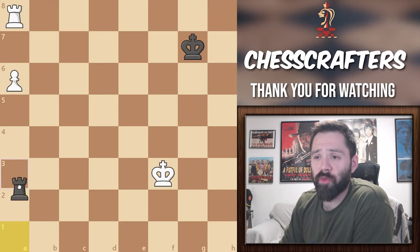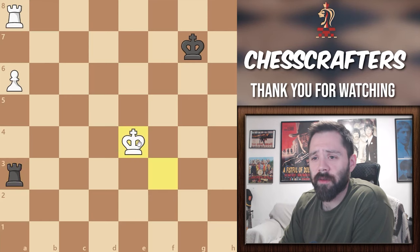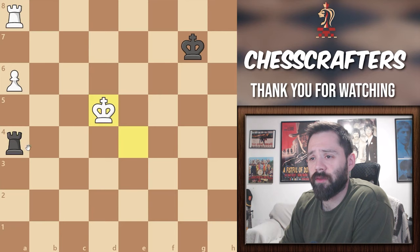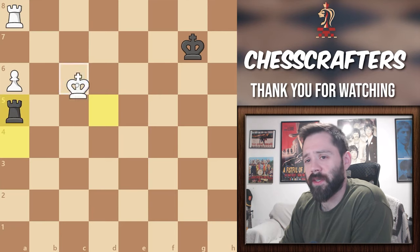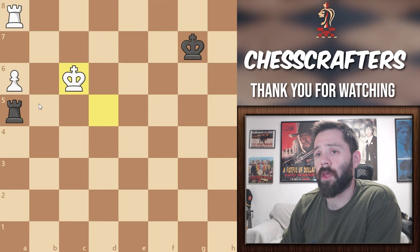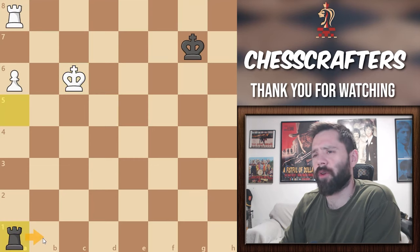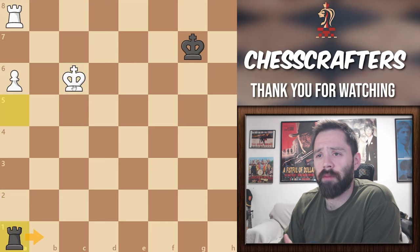If you said moving your Rook to A3, check — unfortunately that's also the wrong answer. White is just going to move to E4. Black moves the Rook to A4, white king to D5, Rook to A5, white to C6. And now we don't have any checks available. If we bring our Rook back to A1 trying to check on the B file, this is already going to be too late.